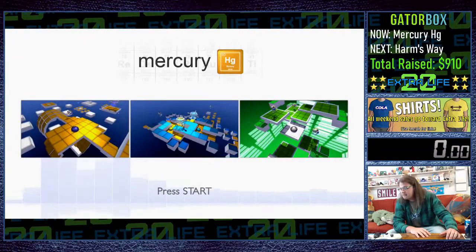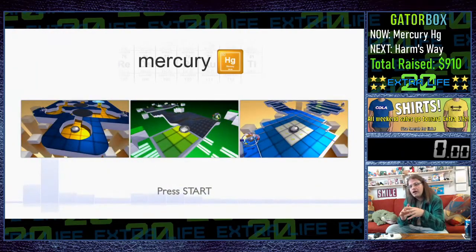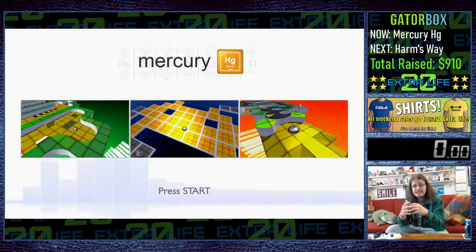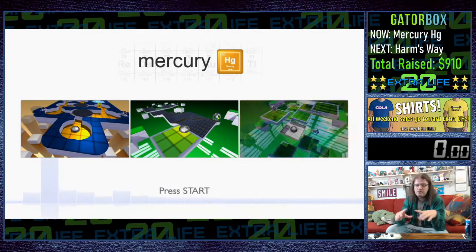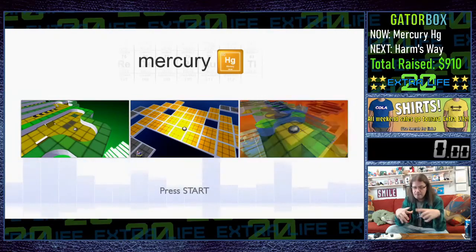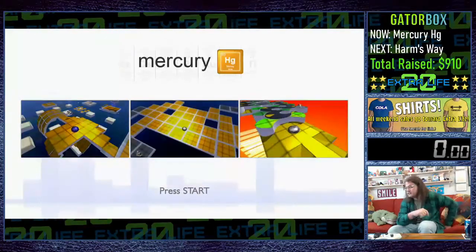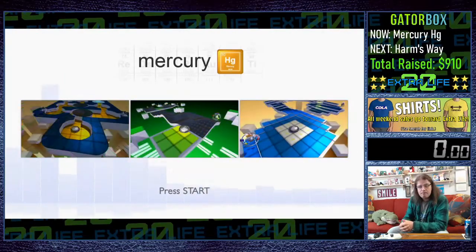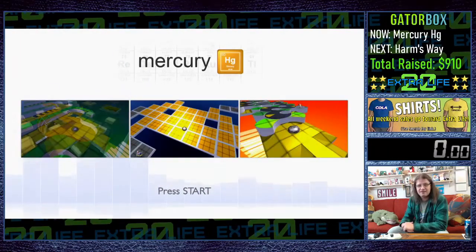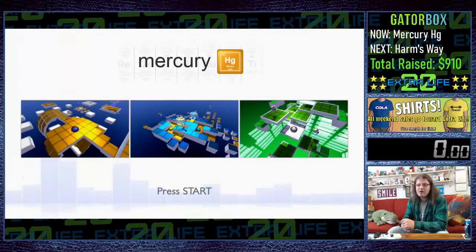There are a couple things to note in this game. One, it has a banging soundtrack. Two, there are different switches you need to hit to activate things, and most of the time these depend on the color of your Mercury. Some switches are big 3x3 squares; some are individual squares on the grid. For the big ones you just have to touch it anywhere, but for the tiny ones you have to go over every single square. I'll try to give you facts about tricks and about the elements as we go.